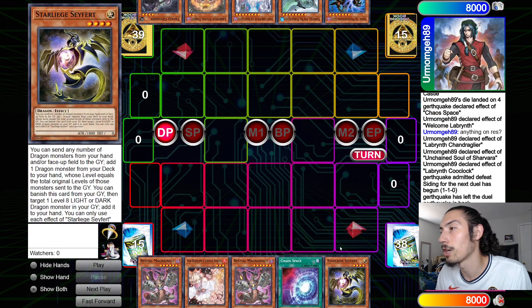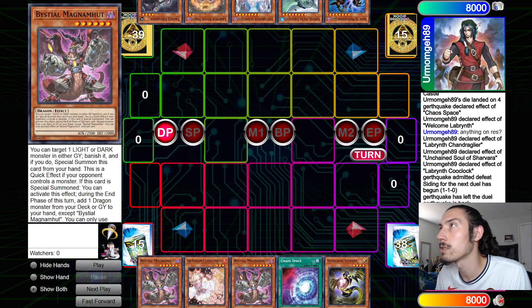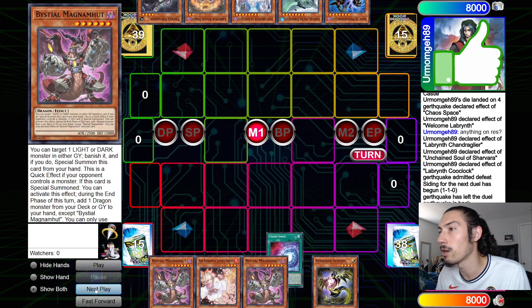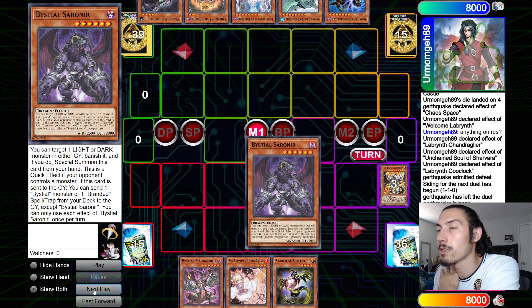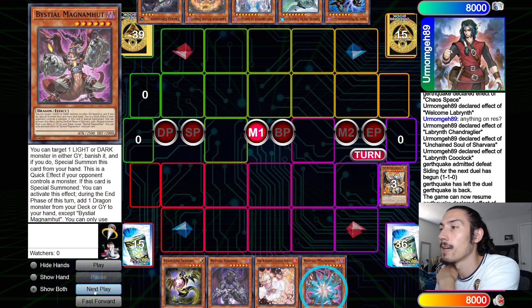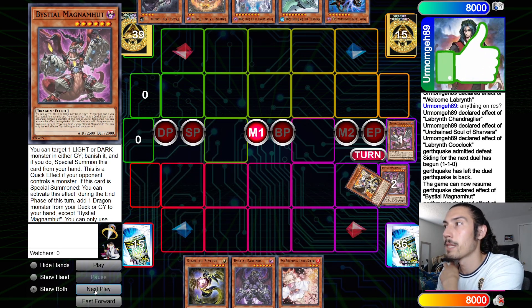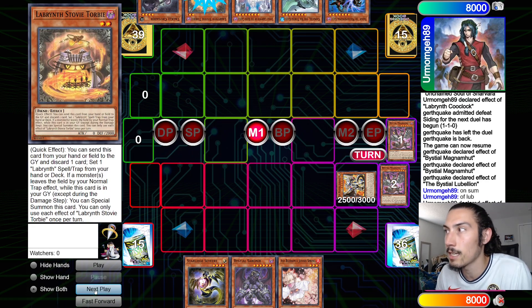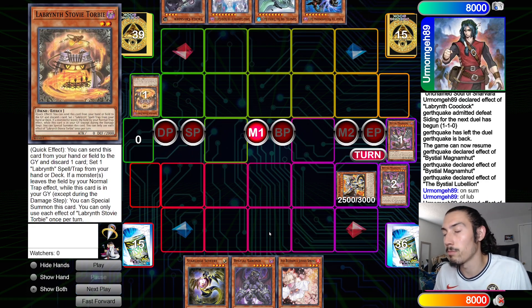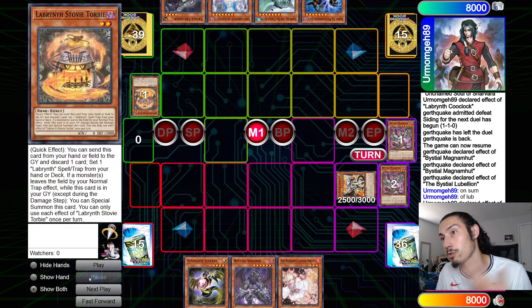Game three, I'm going first. I open Magma, Ash, Magma, Chaos Space, Safer — crazy hand. Opponent opens Tackle Crusader, Stovey, Torby, Lovely, Game of Seal, and Radian Kaiju. I go main phase one Chaos Space discard Magma, search Lubelion. Lubelion effect searches Sauronir. Magma effect targets the other Magma, banish summon Magma — search during end phase. Doing this early for Nib: if you can set a Regain before getting hit with Nib it's nice, you get an extra body back.